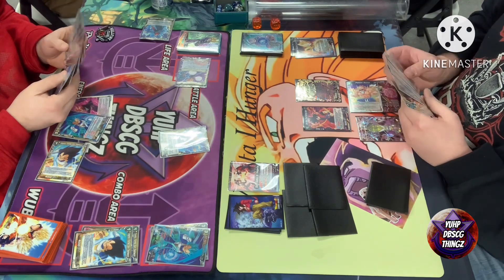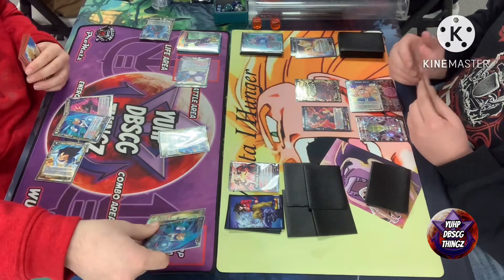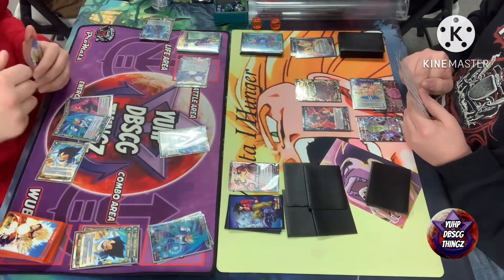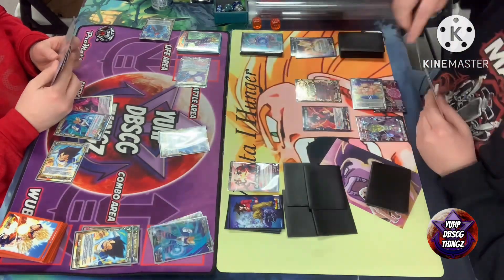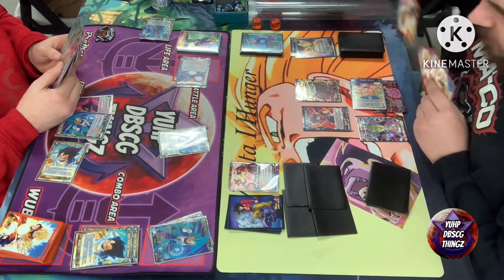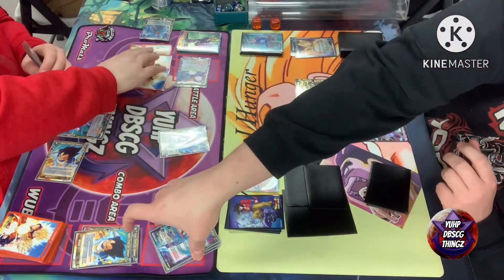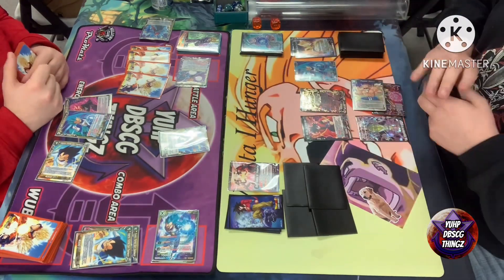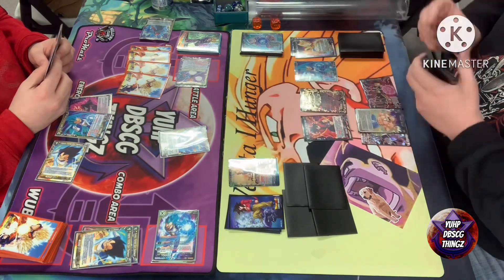He gets to go through your life and put you to four while warping your Vegeta from field, which is not too shabby. Probably a good time for him to play this Cumber because you don't have a three drop Trunks on field, so he doesn't have to worry about it getting rested. He definitely saw a good opportunity and took it. He smacks the Vegeta out of life, so now you've got one less target to slow down Gogeta Xeno.